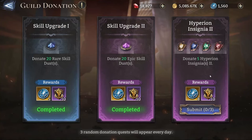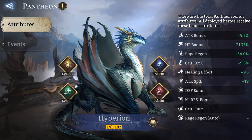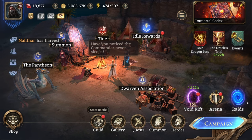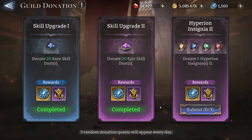For those that do not know, the pantheon is a system in which you can farm insignias that drop from faction trials. When you reach a certain amount of insignias, you can actually level up your pantheon, giving you specific stats like attack bonus, HP bonus, rage, and free damage, and so forth. I plan on making a dedicated video for new players about how the pantheon works and some good quality-of-life practices.